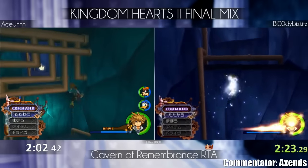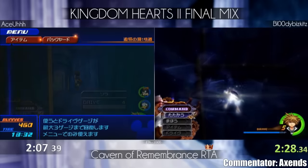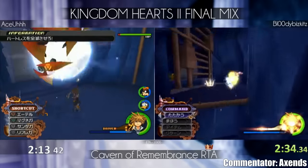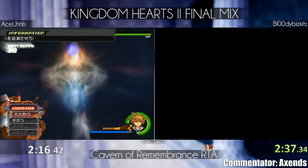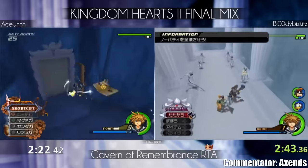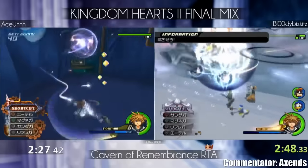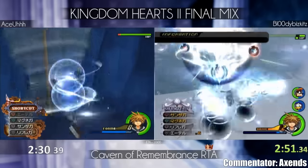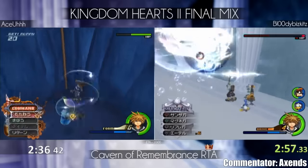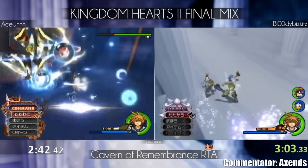Ace is pretty much doing all the platforming tech to get into the fight initially. Kor really uses all forms for getting around, which is what was fun about going through the Cavern of Remembrance overall. BB's doing the Master Form hovering to skip one of the places with a lot of steam room, which is kind of annoying to go through, and then he went straight to Nobody wave 1.